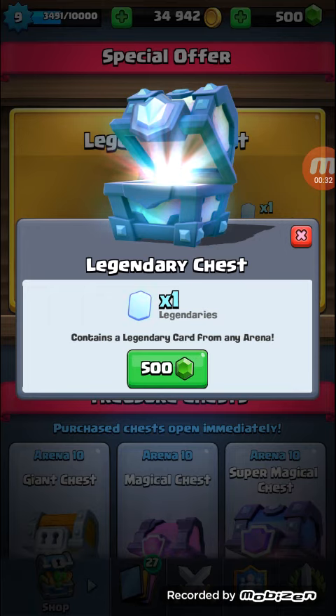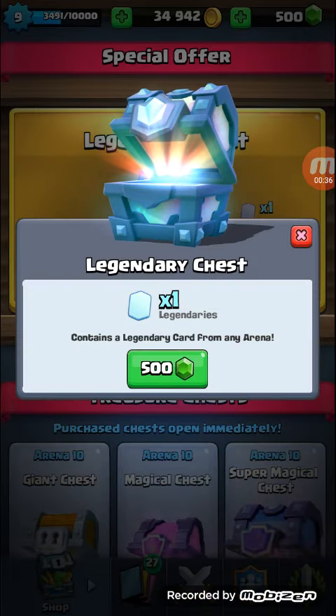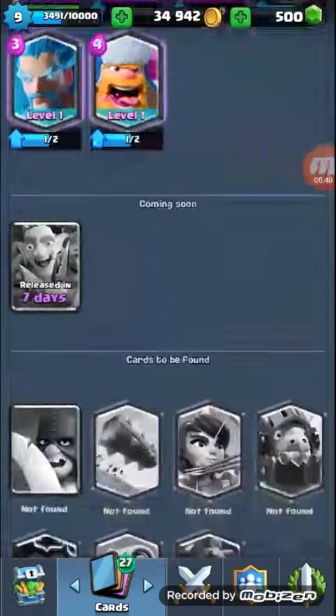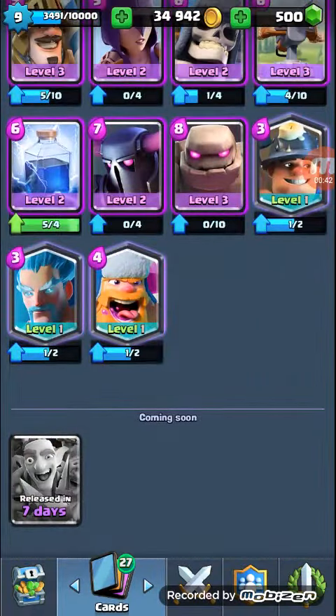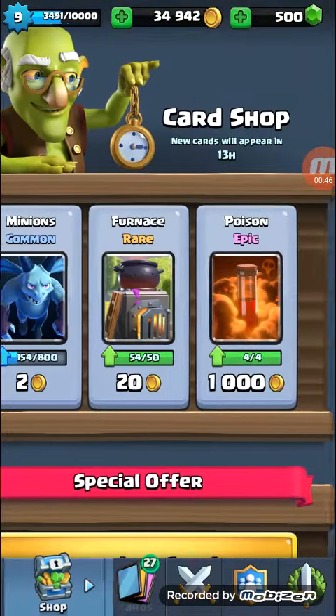Let's do this chest guys, let's open this chest — I'm so hyped! Because I have 4 legendary cards: I have Miner, Lumberjack, Ice Wizard, and Graveyard. So let's see what I get.